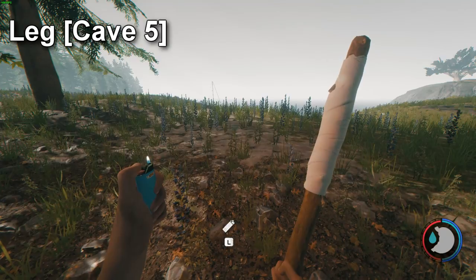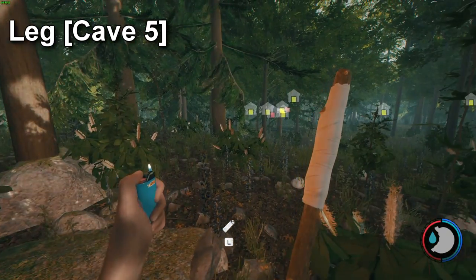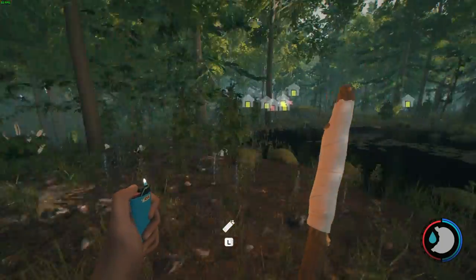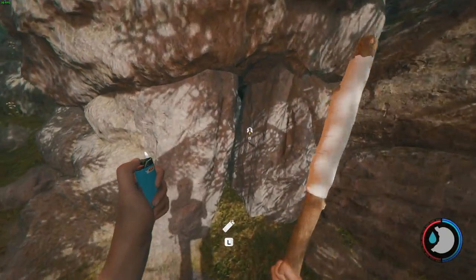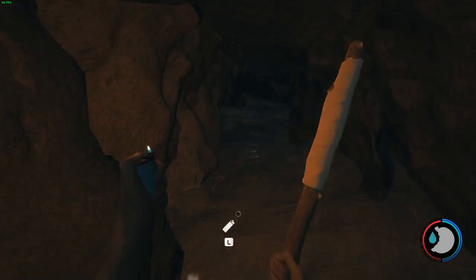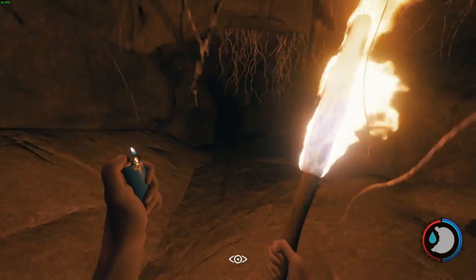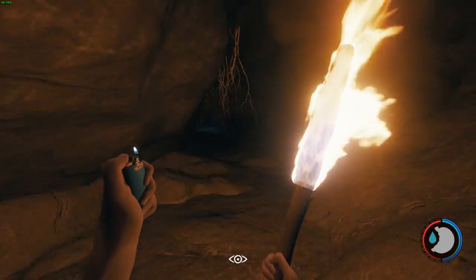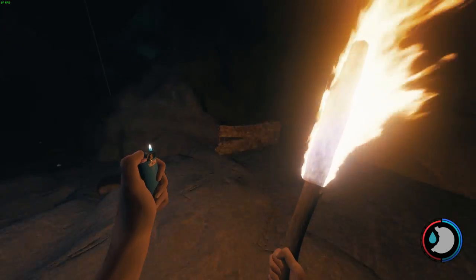For the leg from Cave 5, you can see I'm looking at the yacht and the tree to the right. I'll speed this up so we just run straight to the cave. The cave is also known as the rebreather cave. We're going to head inside the rebreather cave — come follow me, nice and simple. We're going to light up the torch as before and go down here.